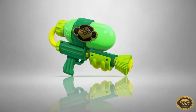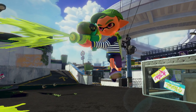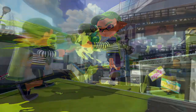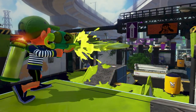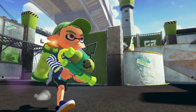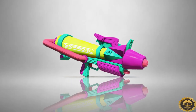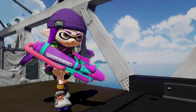First on the list is the Wasabi Splattershot. It comes with an ink strike and splat bombs, which is great — the ink strike is one of my favorite specials, and currently the Splattershot only had the Inkzooka or Bomb Rush. Next is the Splattershot Pro, which comes with a suction bomb sub weapon and a Bomb Rush special, which is interesting.